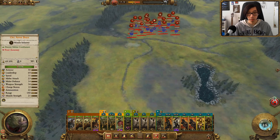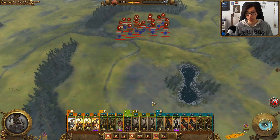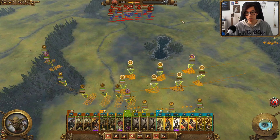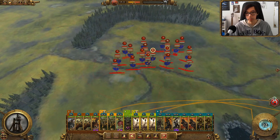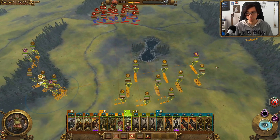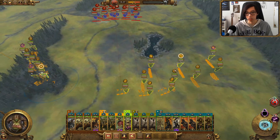Our Rock Lobbers — take a look at the range of the cannons — will not be able to outrange them, but they don't really want to be firing on the cannons anyway; they want to be hitting infantry. So while the cannons fire away on the Rock Lobbers, we should be able to hit up the cannons. Our infantry are going to progress along the right-hand side to secure a strong flank. Dwarf Warriors are just going to be eating the first wave of rocks, and then while they reload, our Rock Lobbers will be moving up to hit the Thunderers.